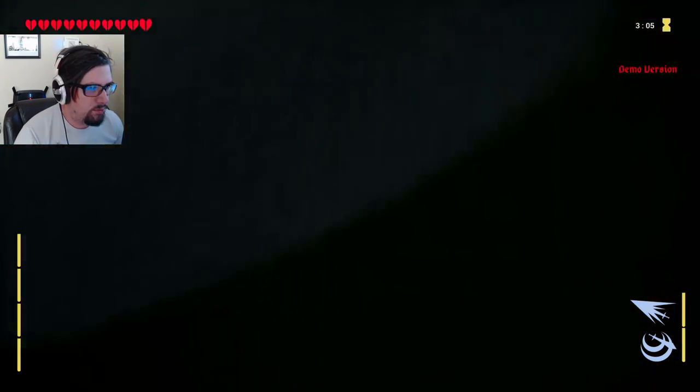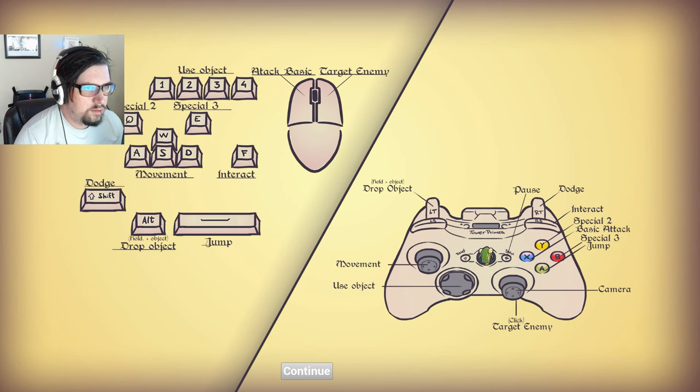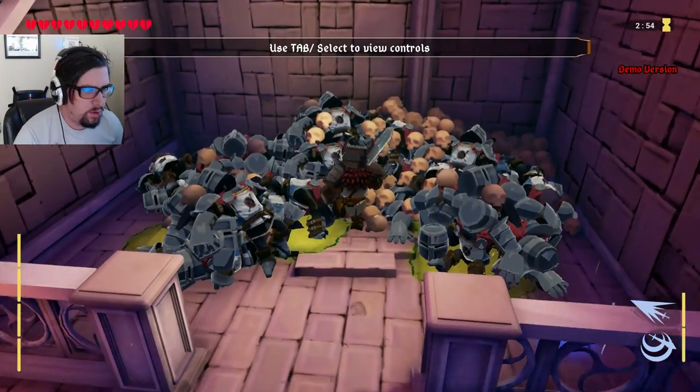WASD to move, move mouse to look around. Use one, two, three, and four for objects. Q and E for specials. Interact with F. Dodge. Okay.